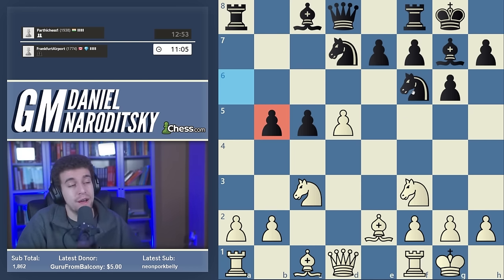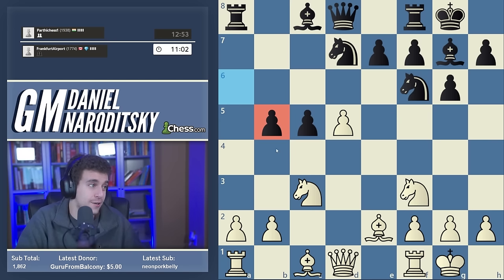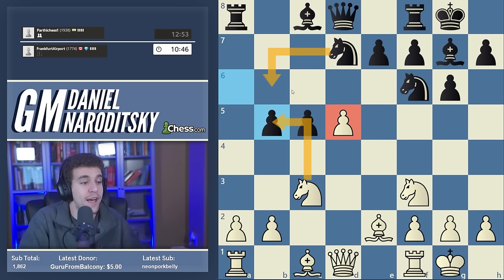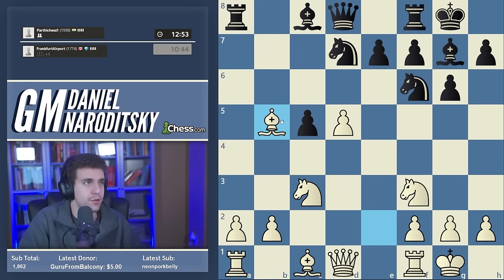Which piece should we capture with? Nxb5 seems very awkward to me — not only because it opens up the diagonal for black's bishop, but mostly because we take our eyes off the d5 pawn. After Nxb5, Nb6 — suddenly we only have one defender on the pawn and black has three attackers. We could push the pawn to d6 but that just seems to go in the wrong direction. Bxb5 is a lot more natural, keeping the knight on its natural square, and the bishop could later dive into c6, hit the rook, and protect the pawn from a nice square.